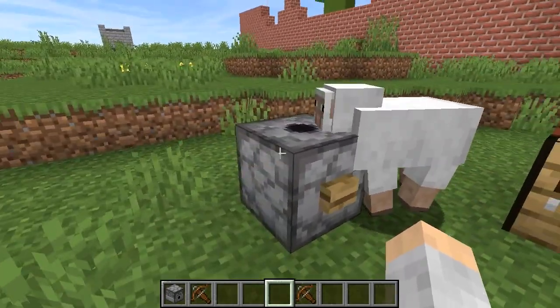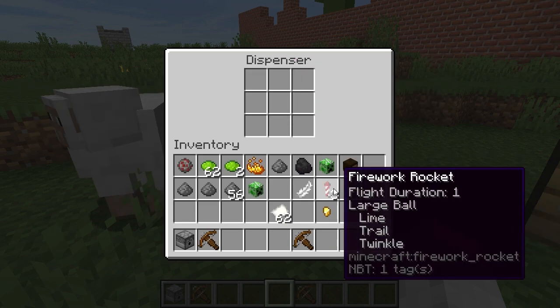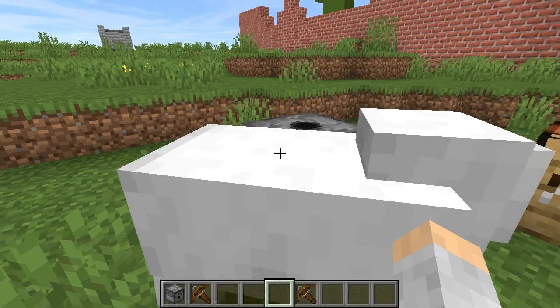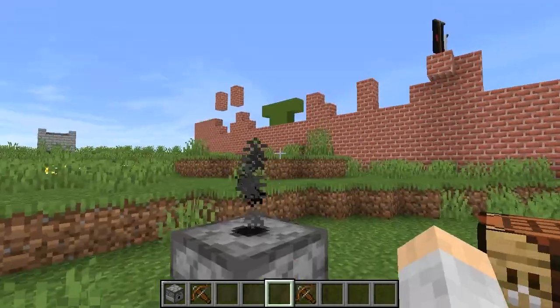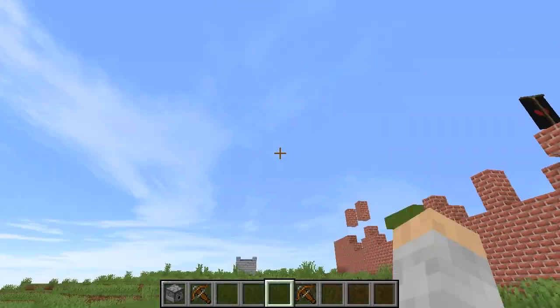We can go ahead and put the rockets in the dispenser. Those other ones are just plain firework rockets with nothing on them, but we're going to use these. Put them in like this, come over and hit the button — and boom! That's pretty cool!